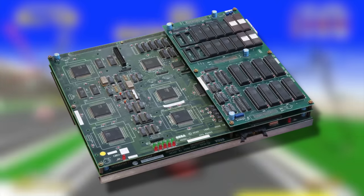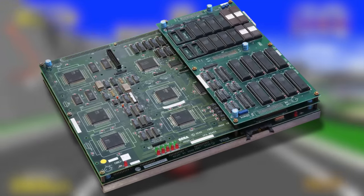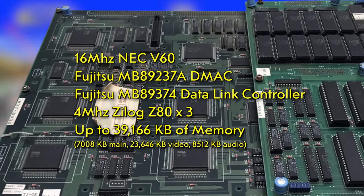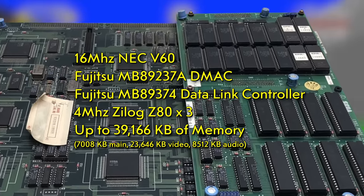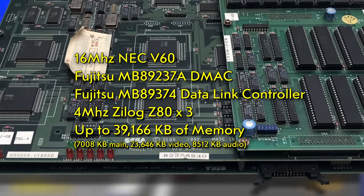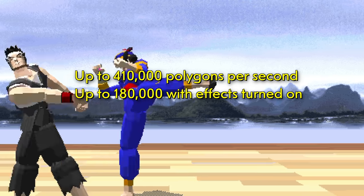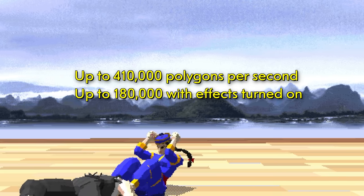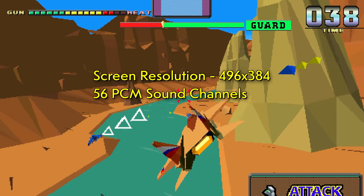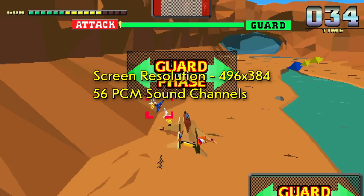The Model 1 first showed up in arcades in 1992. It was Sega's first arcade board designed with 3D polygon graphics in mind. It used an NEC V60 running at 16 MHz for its main CPU, with additional DMA controllers and three Z80 CPUs. It had just under 40 megabytes of RAM. It could show upwards of 410,000 polygons per second, or 180,000 with all effects turned on. Those effects were minimal, limited to simple lighting and shading. It ran at a medium resolution of 496 by 384 and had 56 PCM sound channels.